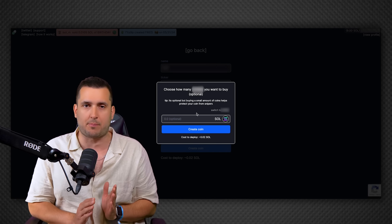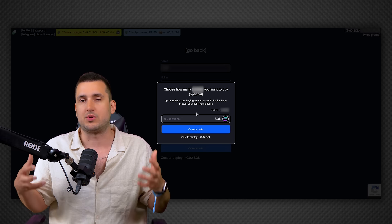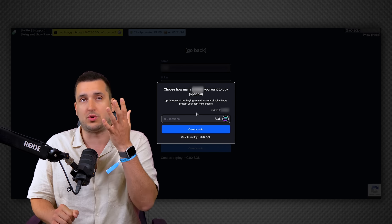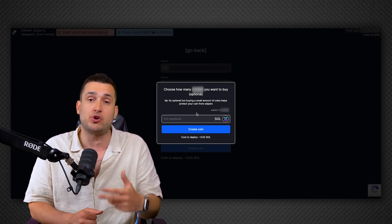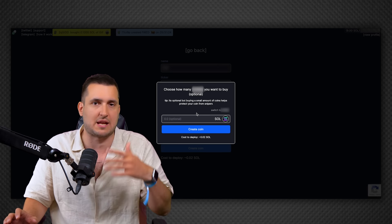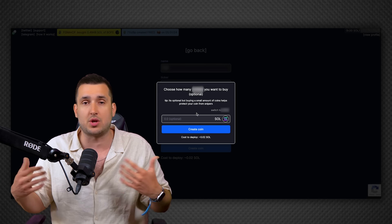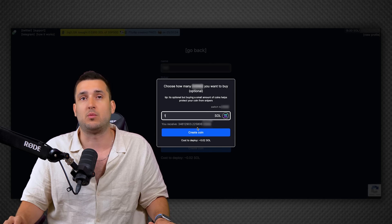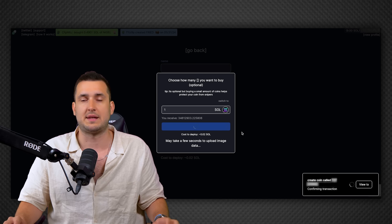Once you're done, click 'Create a Token' and it will ask how much you want to buy from your own token. This is important because pump.fun uses something called a bonding curve — a fair launch mechanism where instead of pre-allocating tokens to teams, KOLs, or investors, everyone can buy in from the very beginning. As the dev, you have the option to make the first purchase. I'd recommend putting in one or two SOL max, so people can see you're not holding 20% of the supply. I'll put in one SOL, confirm the transaction, and the coin is created.